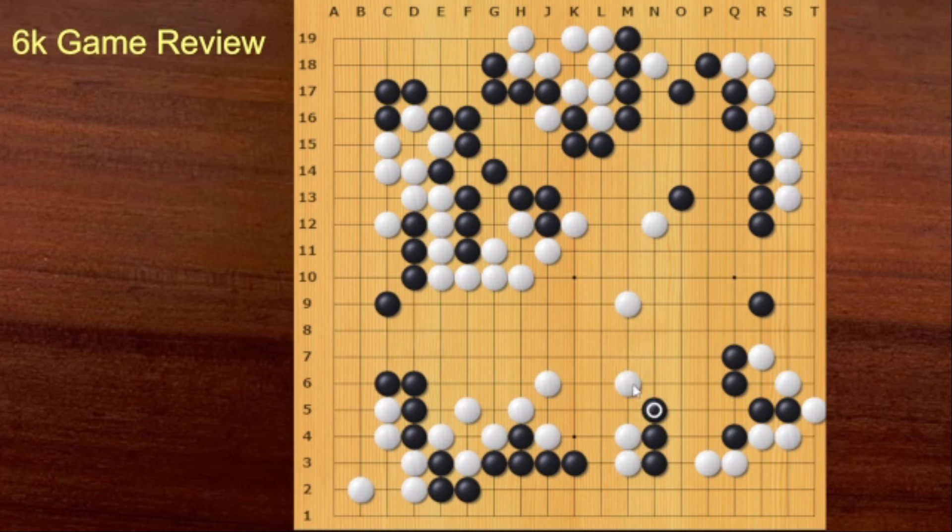White can just connect here — connecting is very important. Playing this kind of move, it's not that slow. You can add one more move, then you have more power. So it is worth playing.